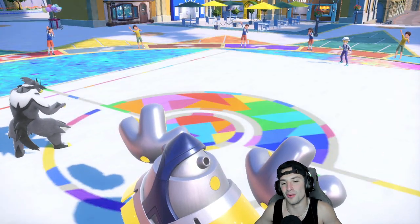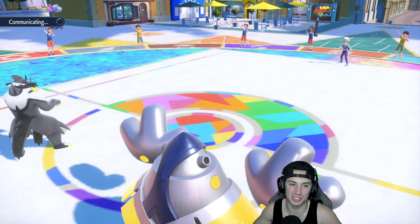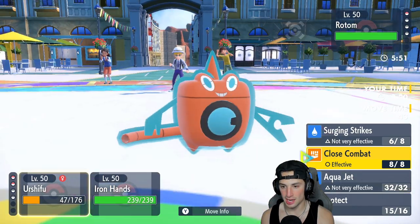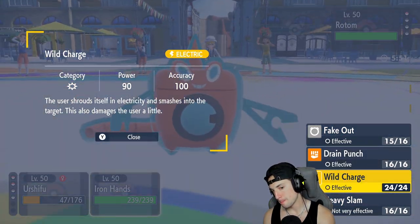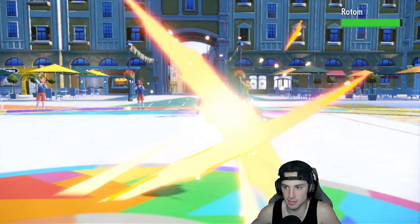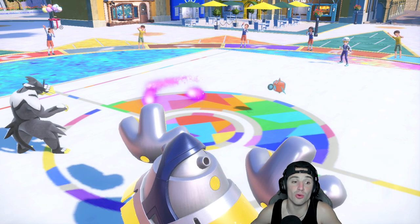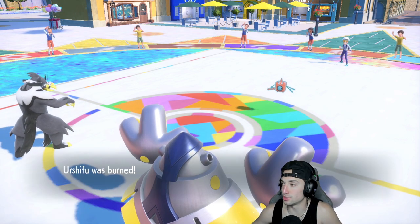It should be able to KO Gothitelle even though it's so bulky. Look at it soaking up shots — two and then three should come in here. We're looking good, we're looking real good. It just sucks for the opponent — they were in the lead with some nice turns, but these meta Pokemon are just absurdly strong. Rotom comes out as their final Pokemon and I'm gonna drop Close Combat. We should outspeed that.